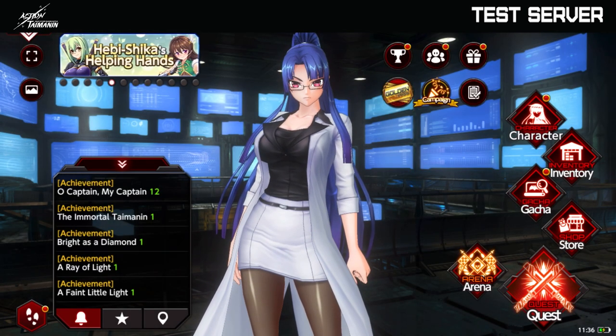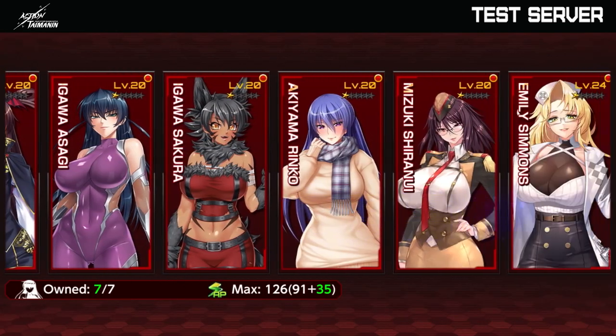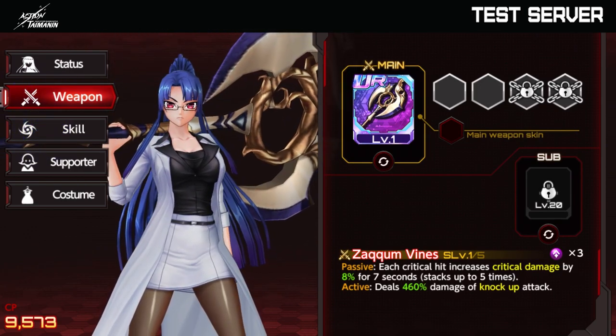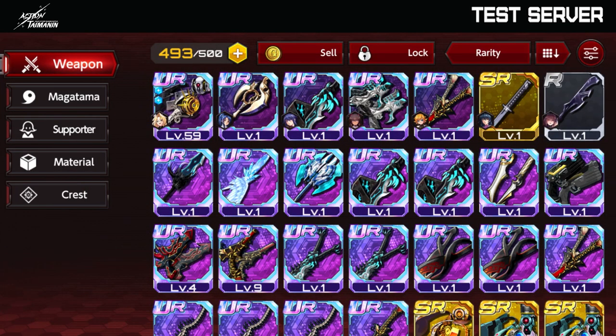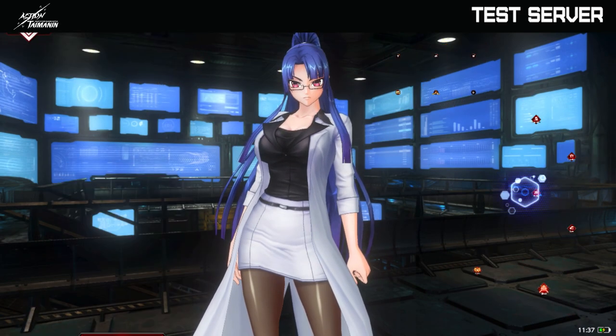Now that the top part is done, let's go to the character. The character is the Taimanin that you have — you can see their level here, and you can check their stats, their weapons, their skills, and everything they have. And then we have the inventory, of course — the items that you have. Be sure to always organize your inventory. Don't be like me.